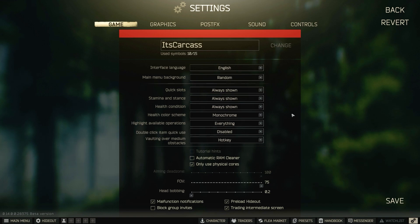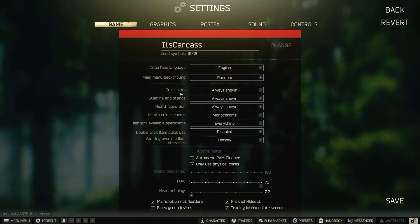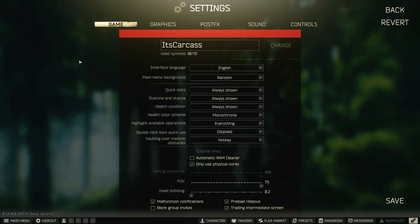These quick slots — I like to have them all on, all three on. This is a preference. Most people like polychrome; I like monochrome. It just makes your character a different color in the top left for your healing.